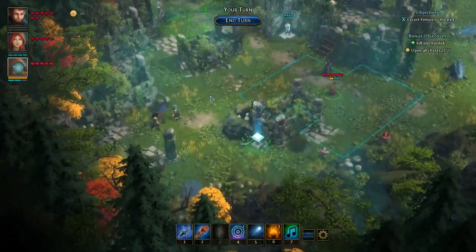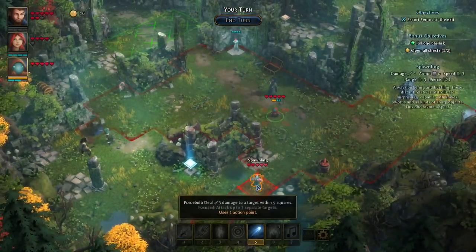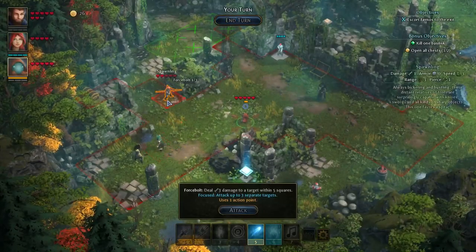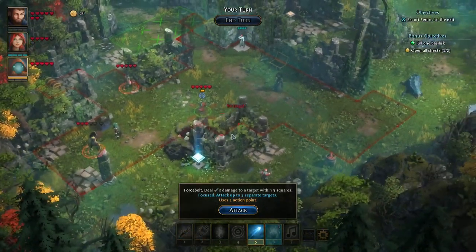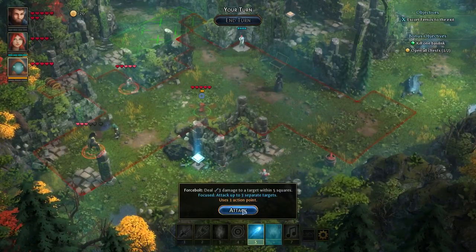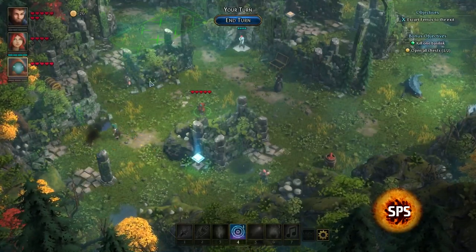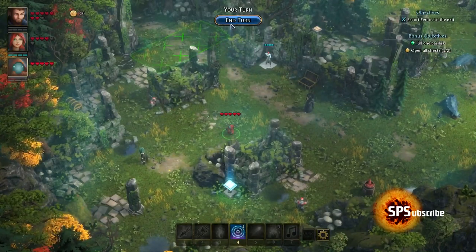We're gonna move to here and use focus on the lightning so we can hit both enemies. Unfortunately we'll also hit the basilisk but that's okay — we can just do both. We'll hit them both which allows us to kill the beast master so it's not going to do damage to our green guy anymore, and it'll also hurt the spawnling at least a little bit.